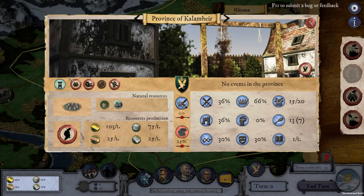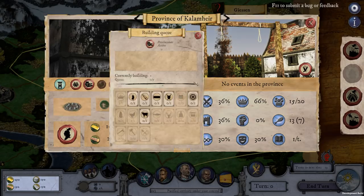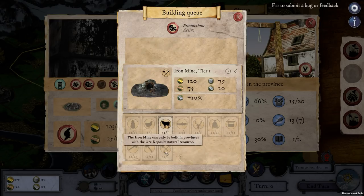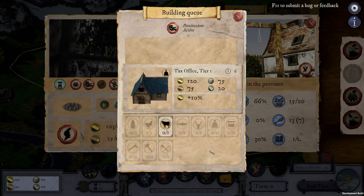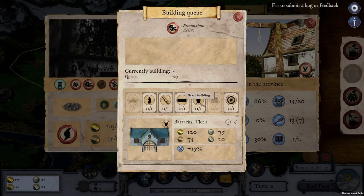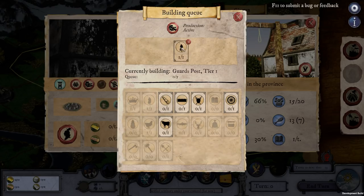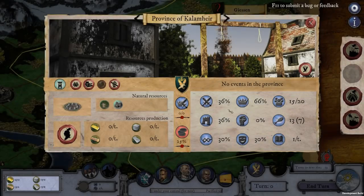Once we hit 20 population it bumps up to above a camp. We can build new things — a guard post, scout tier, laboratories; once we get big enough we can add mines, quarries, and markets. For now let's just add in a guard post. In 6 turns we'll have ourselves a guard post, which will help our fighting abilities.